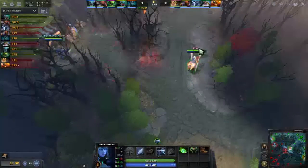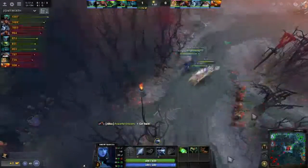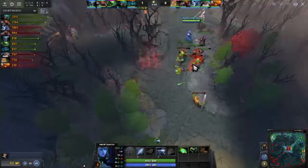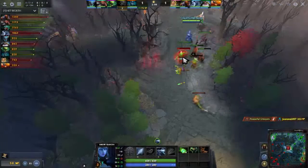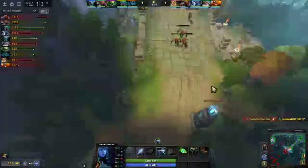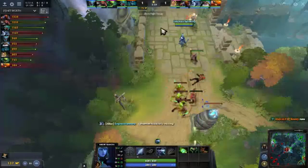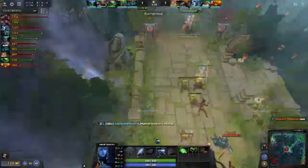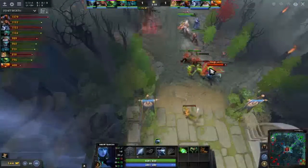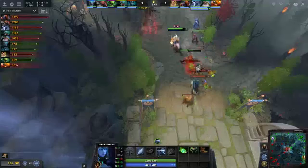Unlike other carries, mistakes on Drow are not as forgiving due to her lack of built-in escapes. While I picked her up easily, you can be easily punished if you overextend or aren't watching your map. Somebody like Clinkz, for example, has Skeleton Walk to stealth and get out. With Drow, if you go in, you go in — there are no ifs, ands, or buts about it.